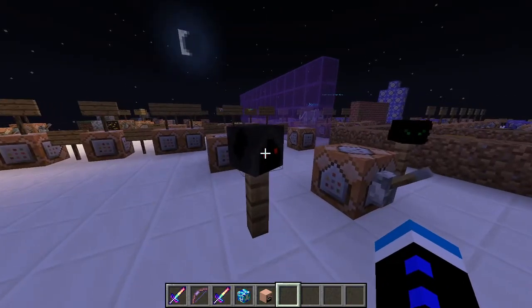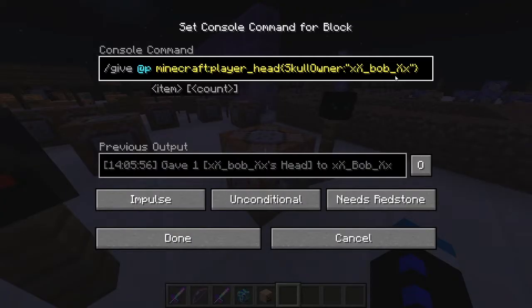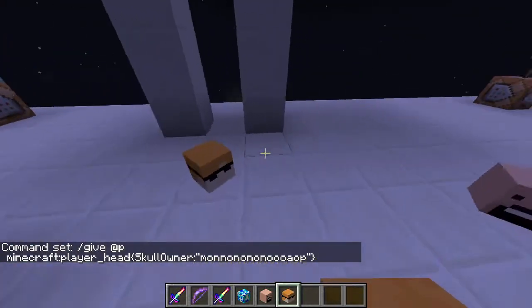I think if you place them down and you lose internet, they'll still be Steve — I don't know. Also, if you put in an invalid player name that doesn't exist, you just get an Alex head — or a Steve head, usually an Alex head I should think.